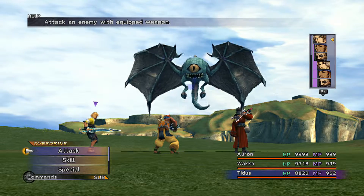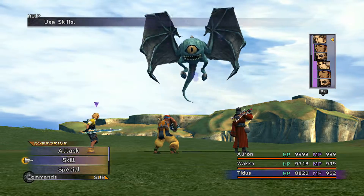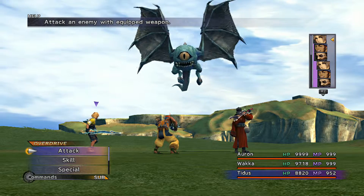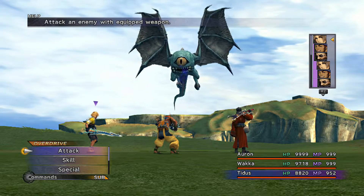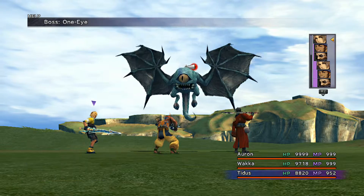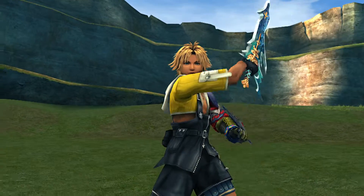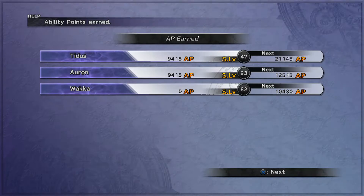If you are having trouble, you can use Anima or Magus Sisters as well if you need to. He's very easy — just two hits, or more, depending on how strong you are.